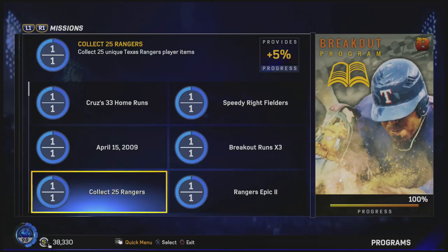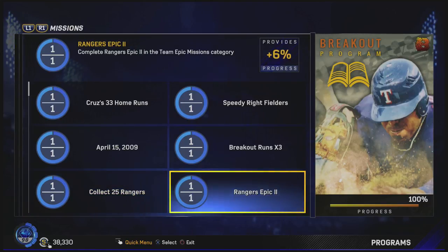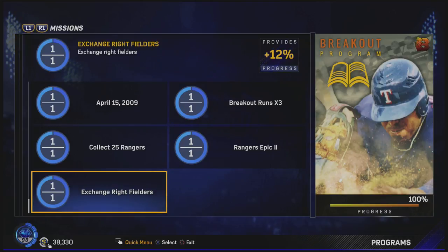Then we got to collect 25 Rangers — self-explanatory, get 25 Rangers. You can get the cheapest ones and you'll be fine. And then we have Rangers Epic 2. The first part is you have to collect 15 Rangers to get the card. But before that you have to complete Rangers Epic 1, which is to beat the Rangers twice on rookie difficulty in play versus CPU games — so that's not difficult. And if you haven't done it already, you can do it while doing the rest of these missions. Then Epic 2 is to use that Nelson Cruz card that you get and tally eight hits with him — pretty simple.